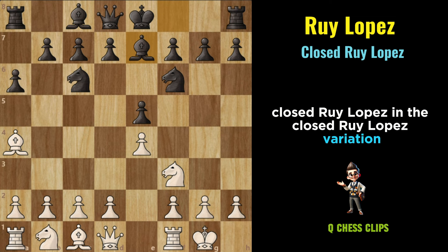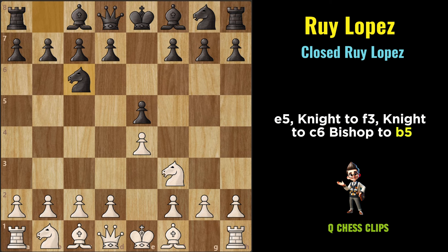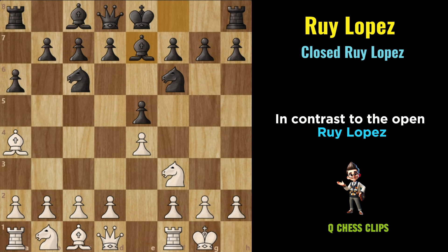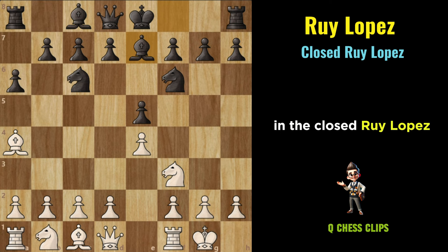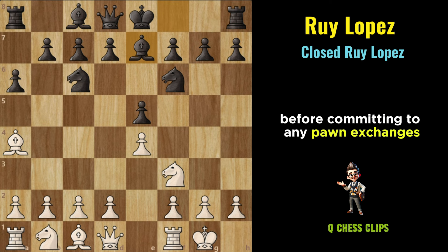Closed Ruy Lopez: In the Closed Ruy Lopez Variation, the game takes a different trajectory after the initial moves E4, E5, Knight to F3, Knight to C6, Bishop to B5, A6, Bishop to A4, Knight to F6, castling kingside, Bishop to E7. In contrast to the Open Ruy Lopez, where Black captures White's E4 pawn early on, in the Closed Ruy Lopez, Black opts for a solid and flexible setup with Bishop to E7, preparing to complete development and fortify their position before committing to any pawn exchanges.